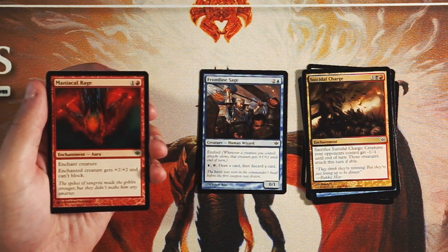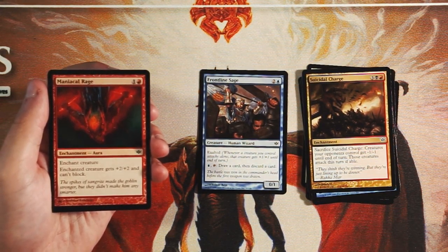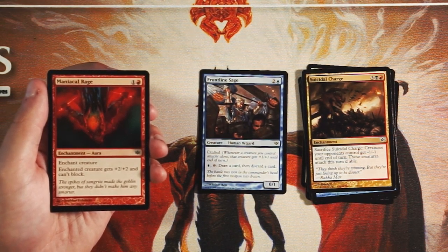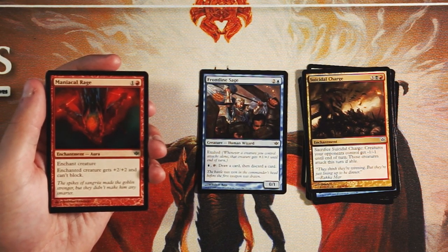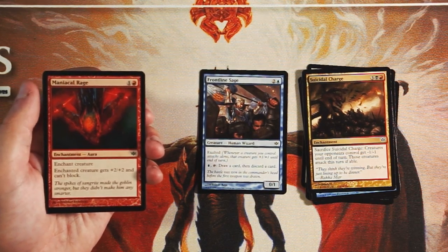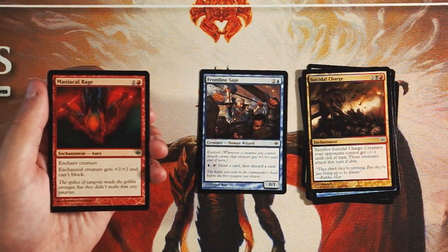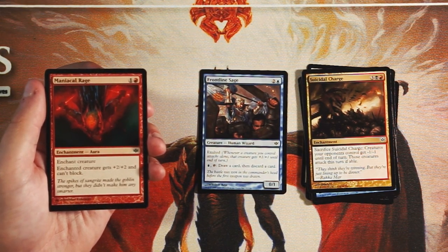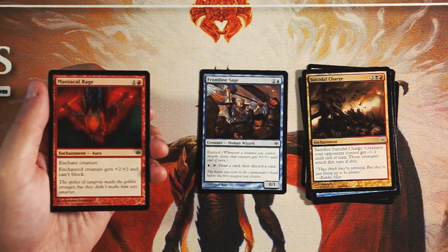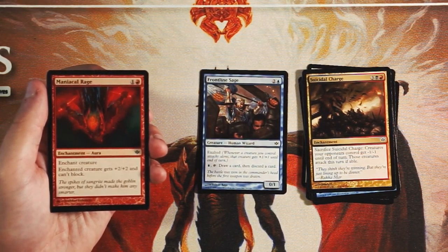Maniacal Rage is an enchant creature for one and a red — the enchanted creature gets +2/+2 and cannot block. Very red aggressive card. It can be very powerful if you get it in the early turns and start swinging in for a lot of damage. The creature can't block, so you might as well keep swinging. It does open yourself up to the classic two-for-one with enchant creatures, which I'm not a huge fan of. It's not a first pick, but if I was in a red aggressive deck I'd consider it. That buff can be really good in the early turns and shore up the game pretty quickly.